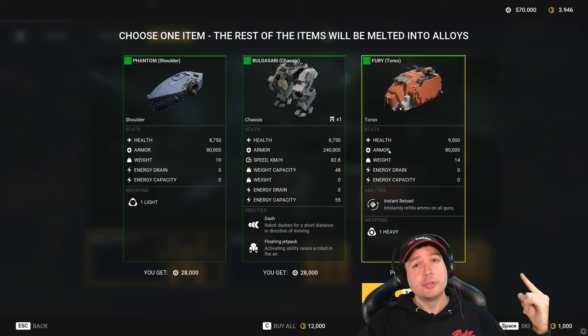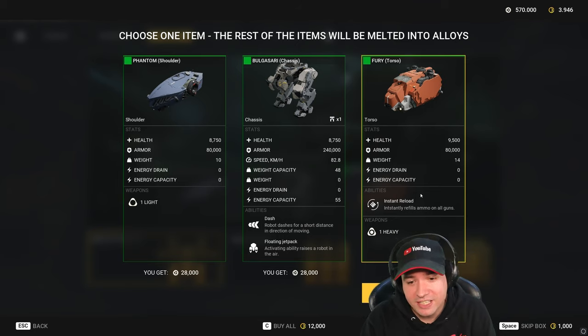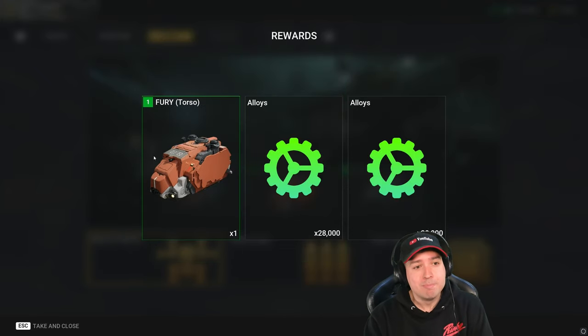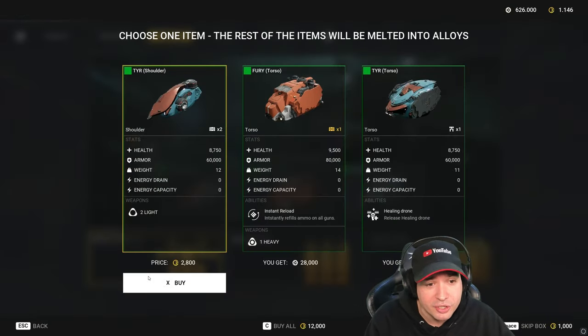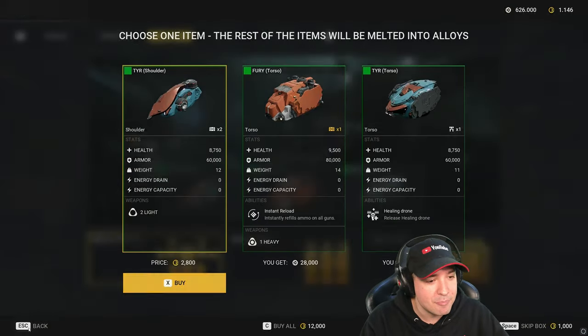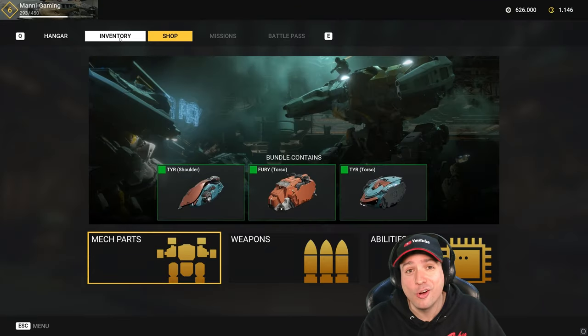What's up, friends of the good mood? This is Manny, and welcome back to War Robots Frontiers. Here it is, the last piece — building a fury, or buying the fury torso. Now we have all parts of the fury available, and we should be able to build a fury, right? So let's go and do this, ladies and gentlemen.